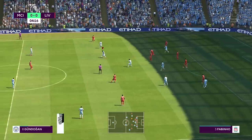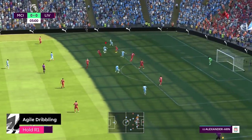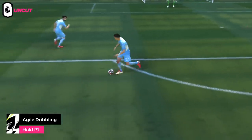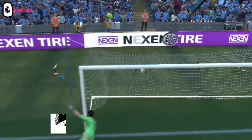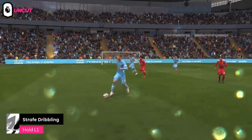On FIFA 22, ball control has changed a little bit with the contextual agile dribbling being turned off by default. This now means that you need to use the R1 button to control the ball and have it nice and close. If you're going to get a tackle come in, make sure you use that R1 button to absorb that challenge. You can also use the L1 button to strafe dribble — this is where you can come backwards a little bit with the ball to make sure you don't get tackled by the opponent.